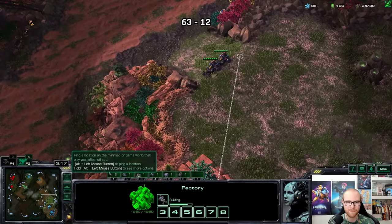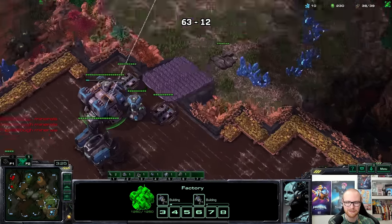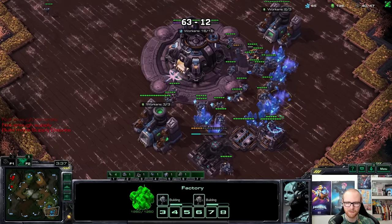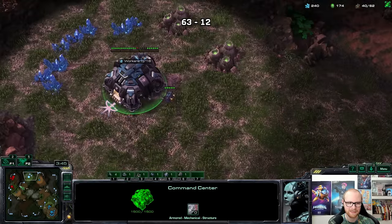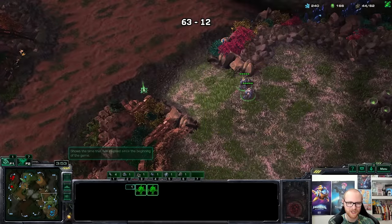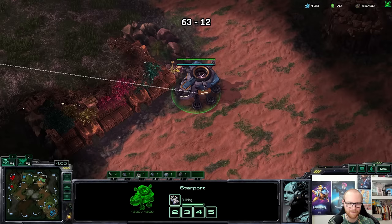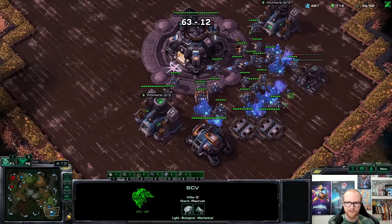If there's a medivac across the map I could actually kill it — that'd be massive. Should I go for widow mines or more hellions? I'm going to make widow mines — they're a little cheaper on minerals. I'm going to use both of these SCVs with the rush. I got supply blocked a little bit which is annoying. There's a phoenix in my base — could be a fake. He has a battery. My medivac was supply blocked for just a bit, which means my hellions aren't going to accompany the planetary right away.